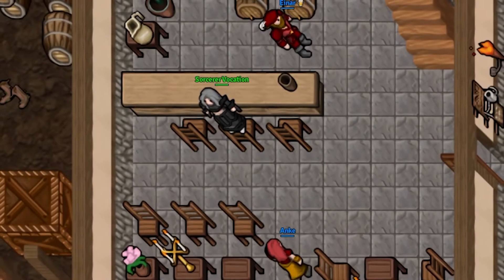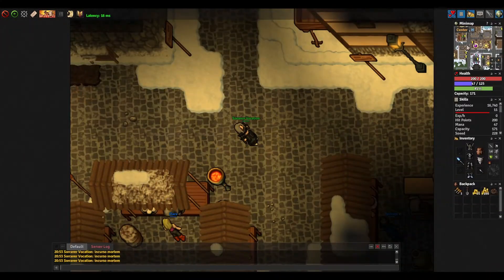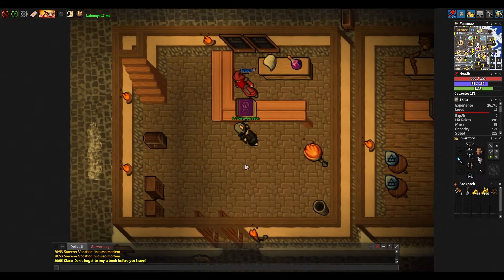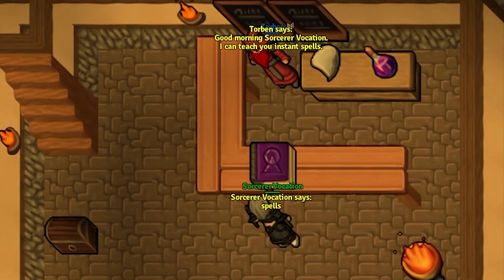The more levels you gain throughout the game, the more opportunities for more spells. Go ahead and find a sorcerer teacher on your map. Once you find the teacher, greet yourself and say 'spell' to see the list of spells you can buy.